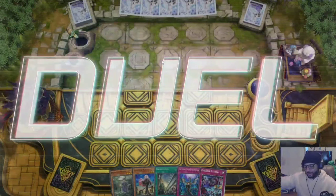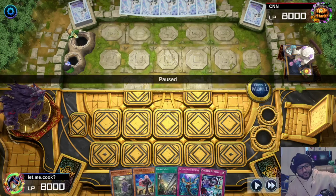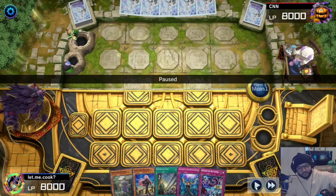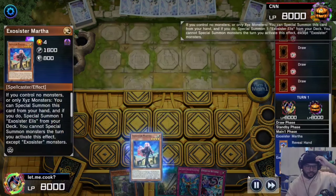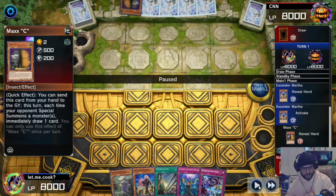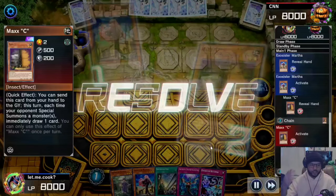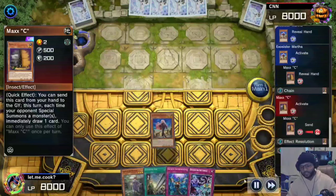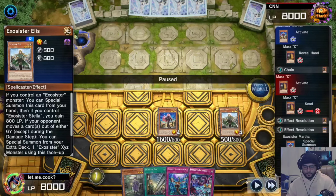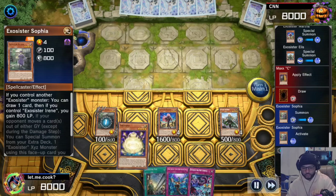Here we are for replay number two — we're going first again. This one is against Ricca. We start with Martha — they hit us with Maxi but since I already activated the effect, I'm going to special summon twice but they only get to draw one card.